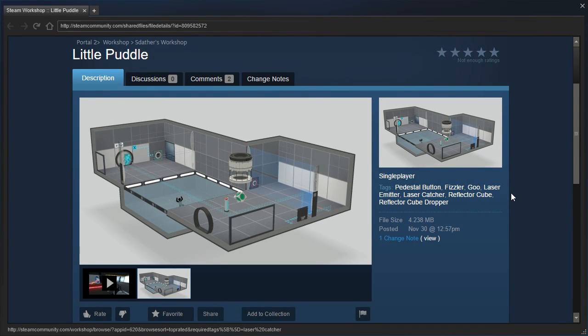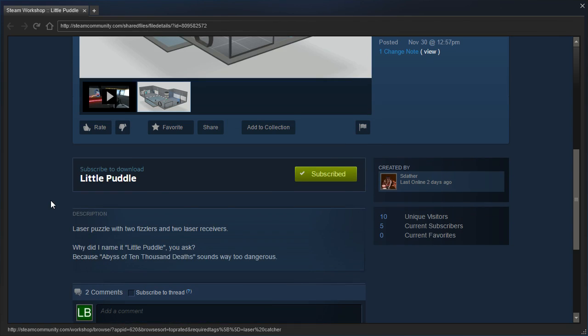Hey guys, I'm LB, and let's check out Little Puddle, who was requested by Siddather. If you'll remember, Siddather helped with one of Rectorrock's maps — I think it was called Distant Ruins — and they collaborated on that map together. So yeah, let's check this puzzle out.